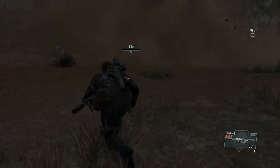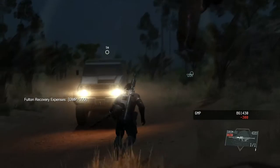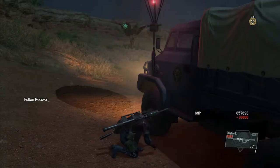One tip for this mission if you're having trouble: upgrade one of your launchers and just go to town on the Skulls. If you have Quiet, bring her along as well — put her in cover mode and she can really mess the Skulls up.